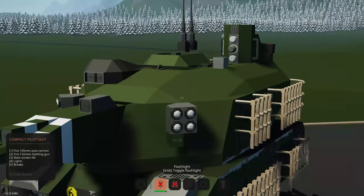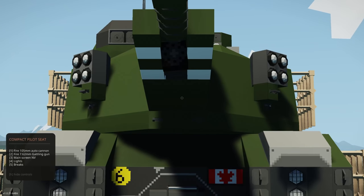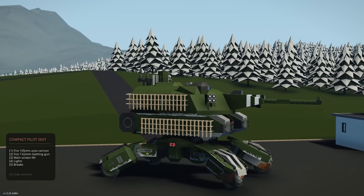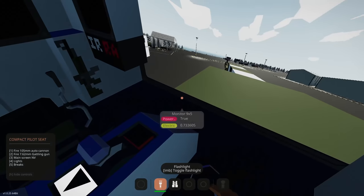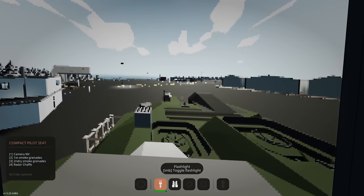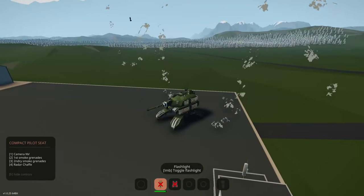There seems to be an engine hidden somewhere. The small 7.62mm fires with a satisfying recoil — the whole turret moves, which is really cool. We can also zoom the camera in and out. The other monitor station has camera night vision, smoke grenades, and a radar shaft. Back in the driver seat, the spread control extends the wheel stance out wider.